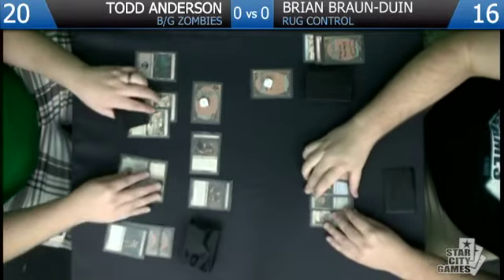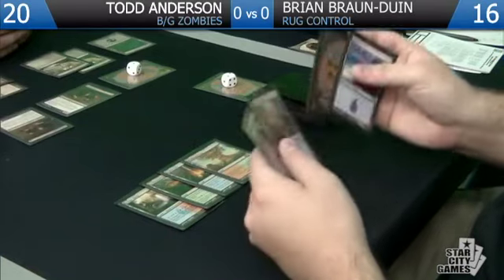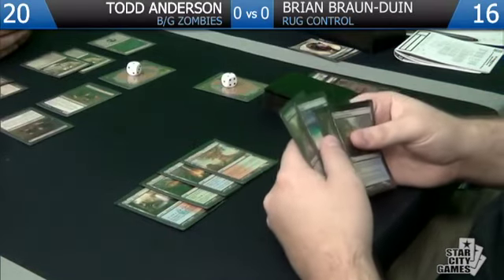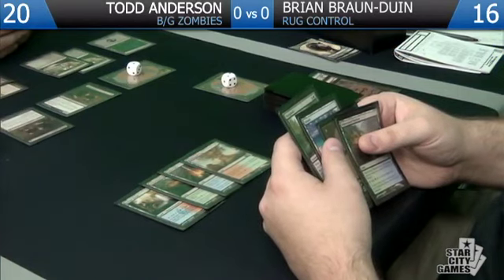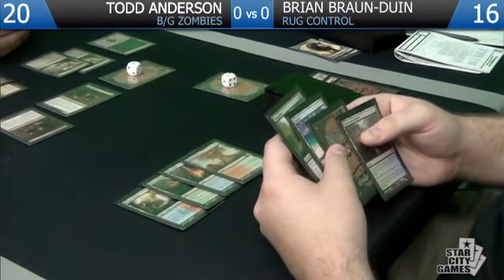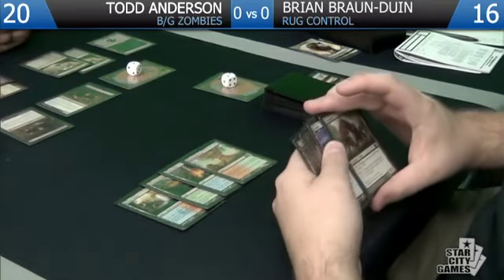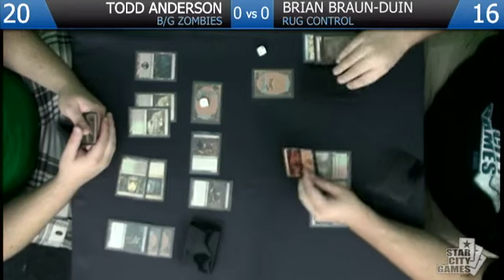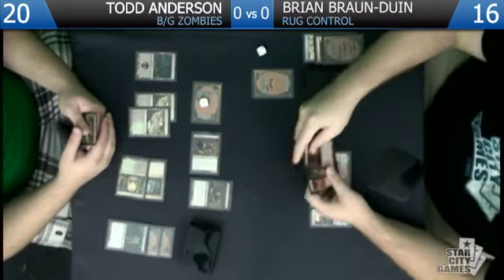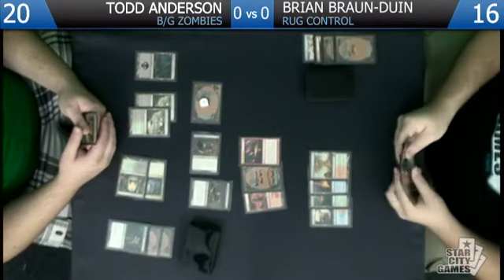It might be a mistake not just attacking him, but I can't let him keep plussing Jace — I have to get it off the table as soon as possible. I have a bunch of Gravecrawlers just suiciding into his board. If he plays a Huntmaster I can replay them pretty easily. Our Jace is not going to live to see another day here, so I'm going to minus to him. We basically Fact or Fiction the top three cards.